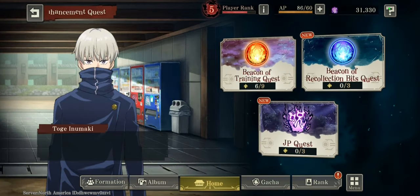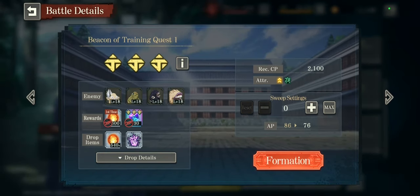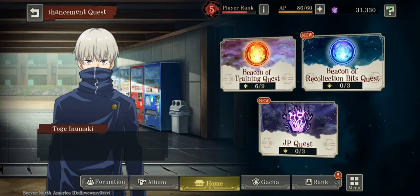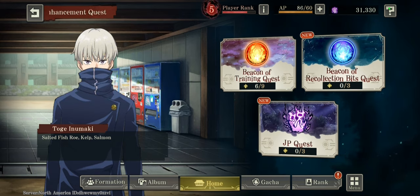This also applies to the enhancement quest, which has three of each. So that's 120 cubes from all three — a pretty decent amount. However, you're not going to be able to complete all of them in one go because the curse power goes up tremendously for every stage you complete. But it is another way to get cubes.